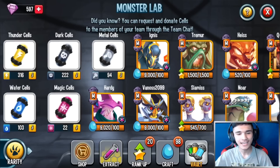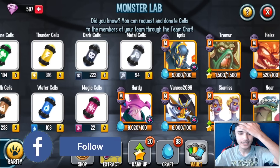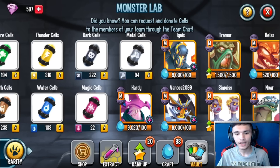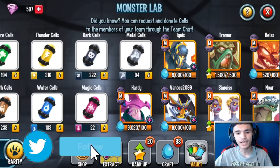Hey, what's up guys, welcome back to another monster's video. Today's video is going to be an exclusive look at Hardy level 150 — I'm going to showcase rank 0, rank 1, rank 3, and rank 5. If you're interested in watching Hardy the end-situation attacker, make sure to watch this video. 9,000 cells were provided by Social Point, special thanks to them — they provided enough food and cells for this monster so I can review it.